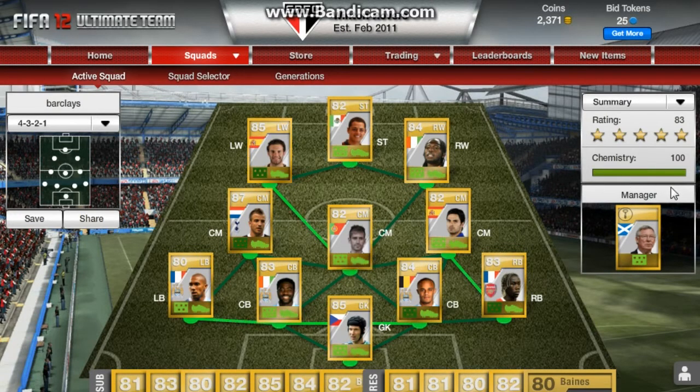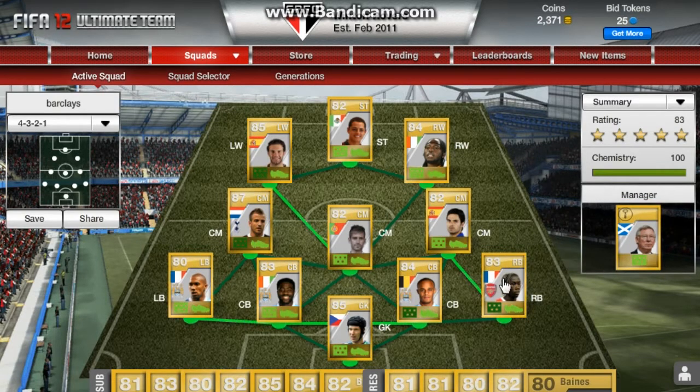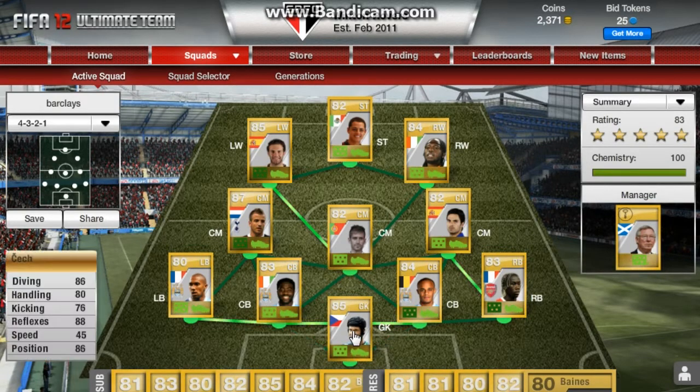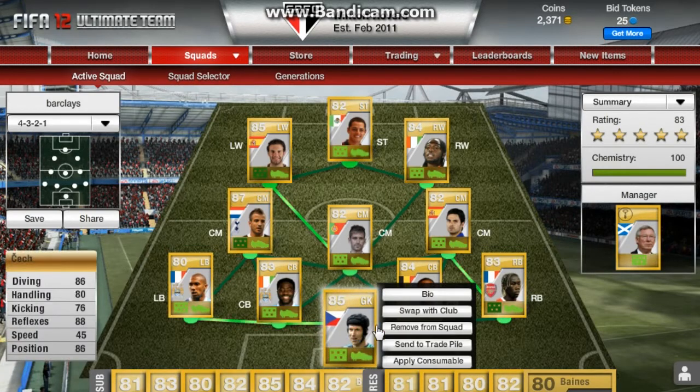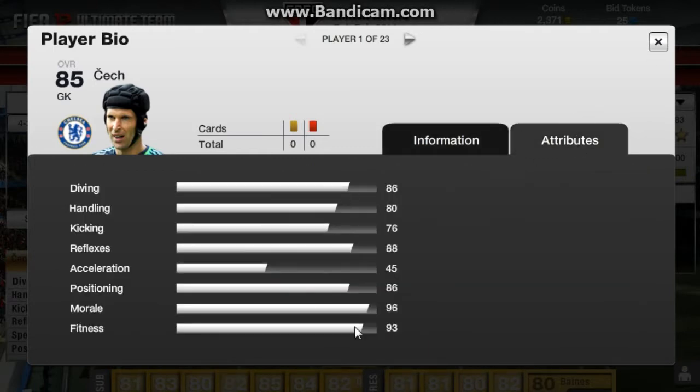83 rating and 100 chemistry, so that looks great. Right, so we'll just go through it. In goal we have Peter Cech — I think I got him in a pack so that was pretty good. It was the right formation so I was pretty happy with that. His attributes are all pretty good.